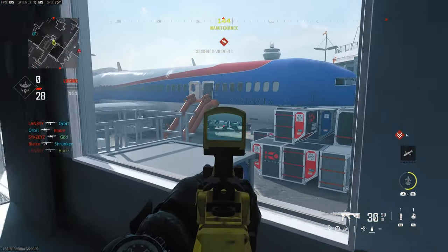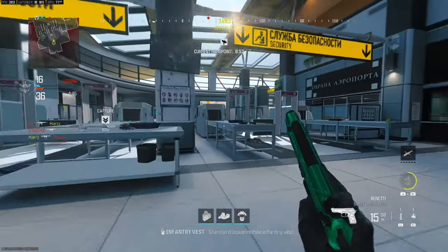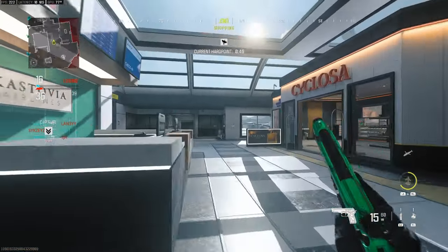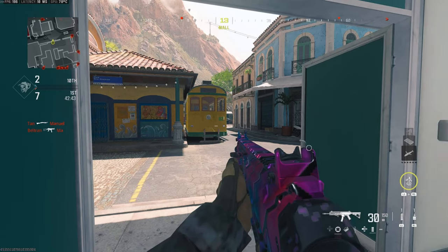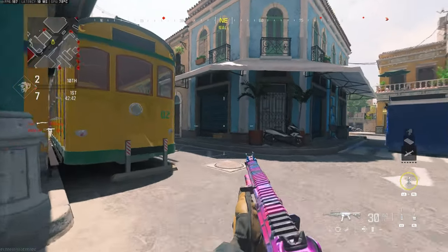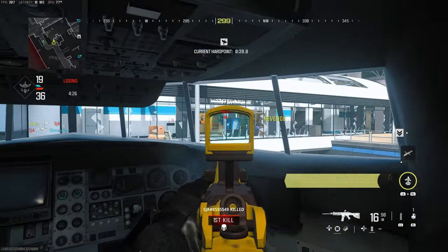One mistake I see a lot of people making in ranked play when I'm spectating them is that when they're holding a pre-aim, they are not moving their left stick. The first lesson to take on board is that if you're not moving the left stick while you are aiming in, you're not going to get aim assist. Here's an example where I'm pre-aiming in a bot lobby but not moving my left stick — you can see there's no aim assist taking effect whatsoever.